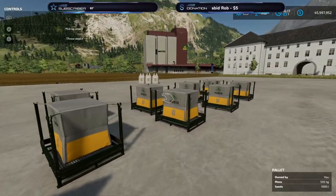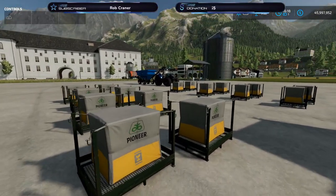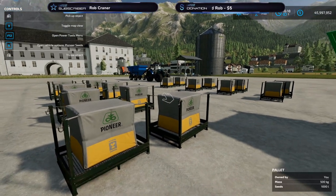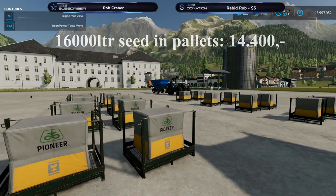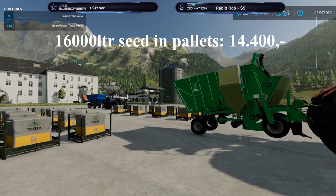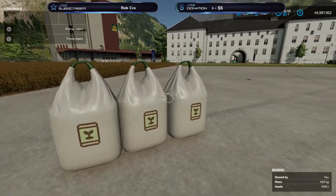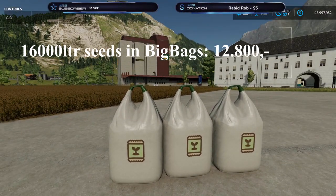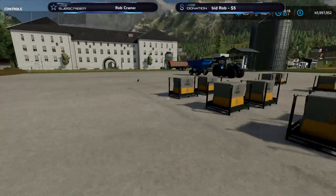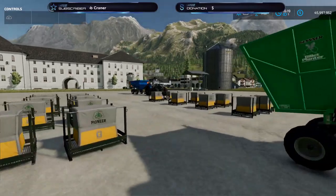What did I get out of it? I got 16,000 liters of seeds. At time of recording you cannot sell these, but you're probably going to need it for your fields. To buy pallets with 16,000 liters that's going to cost you 14,400. So right there you can save more or less 10,000 dollars. Big bags are cheaper though — 16,000 liters in big bags costs 12,800. But even buying the cheapest big bags, you still save over 50 percent by doing it this way.